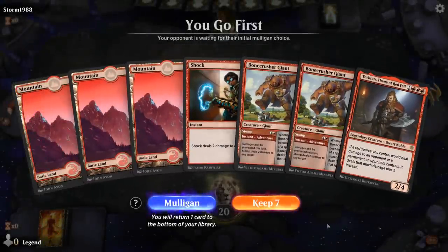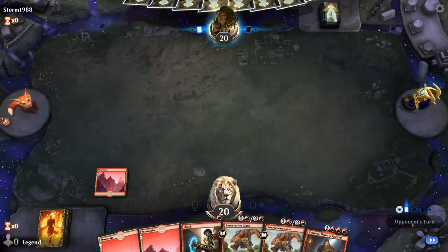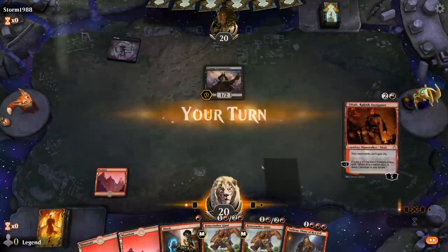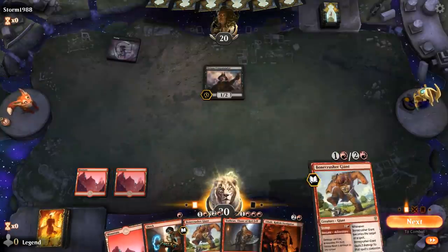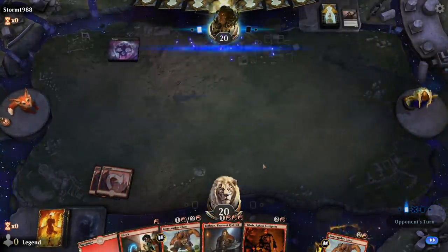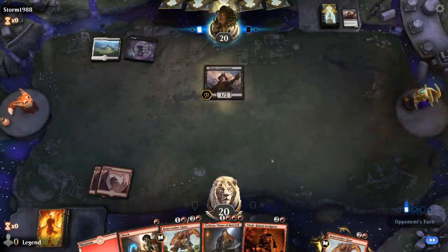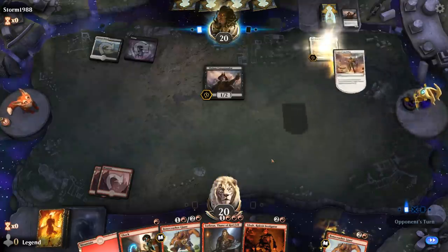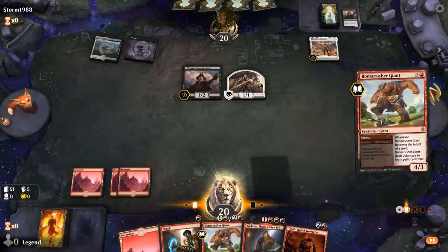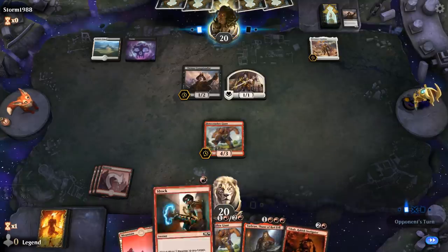We're on the play with a pretty good hand. Whenever holding a Shock in my opening hand I've got to make sure to pass the turn quickly so I don't give it away. I'll probably just Stomp the Conquistador — I guess I could wait, but no, let's just do it now. So there are Black-White Vampires — all vampire decks typically have some lifegain elements as well. Maybe next turn I can go Stomp plus Shock, or Tibalt plus Shock, or just play Torbran.